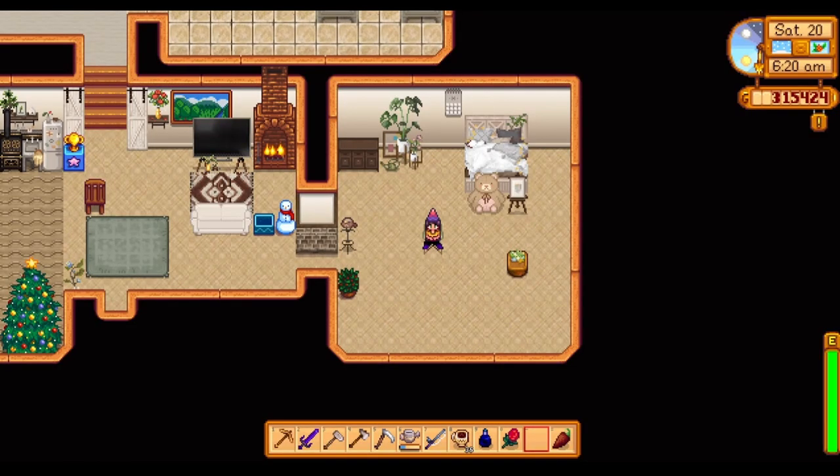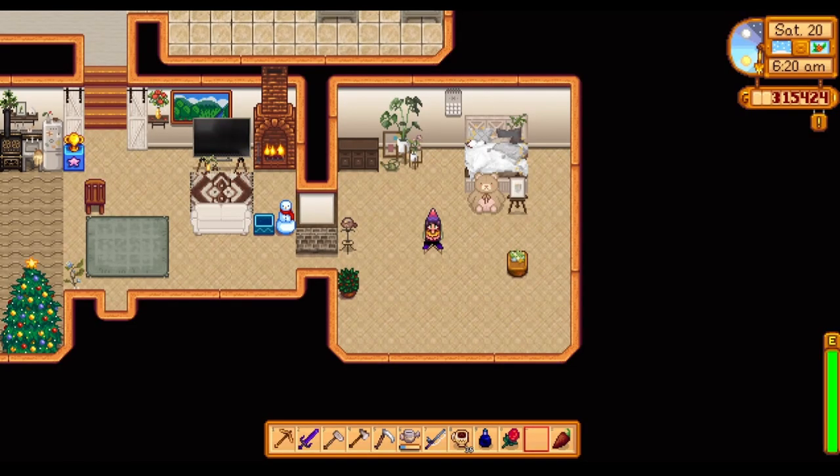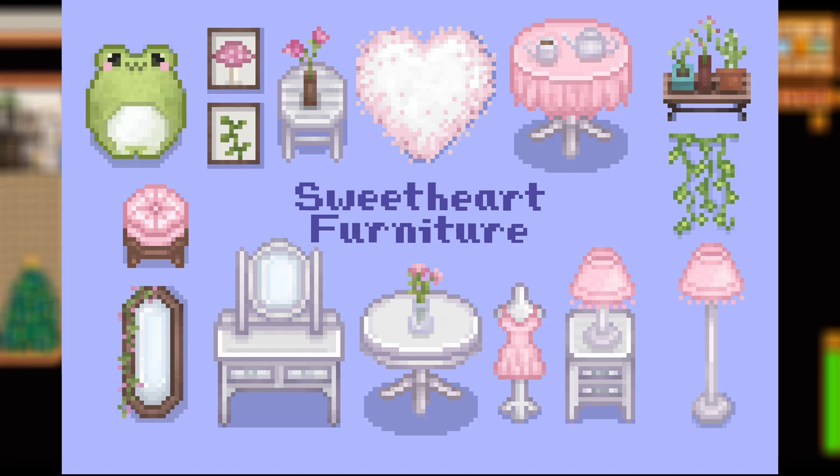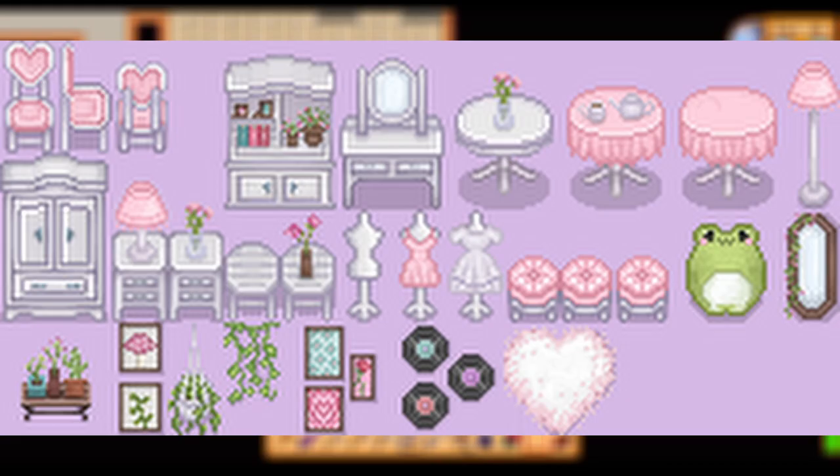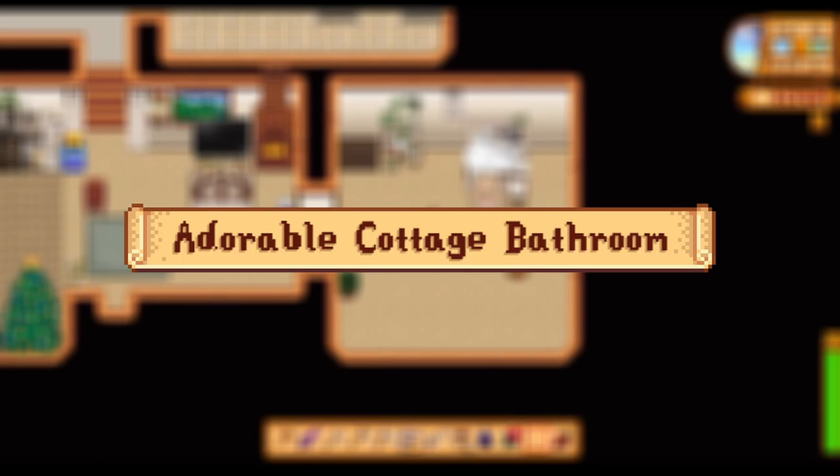Coming in next, another really cute favorite: the Sweetheart Furniture Set. This is a super cute pastel pink and white themed furniture pack for your house. It has a froggy element and all of the furniture is super cute and super pink pastel themed — really great for a fairycore island or a cutesy pink theme. I love how it looks and the kinds of furniture you get with it.